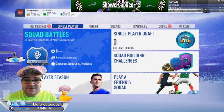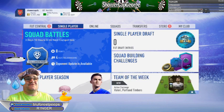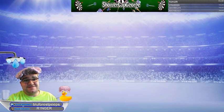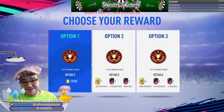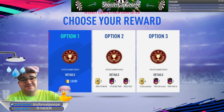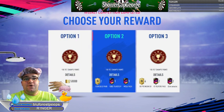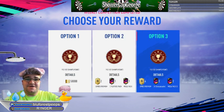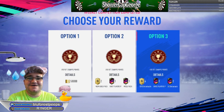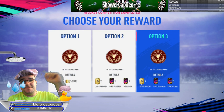We've got more weekend league rewards and the division rivals. We go to our division rivals ones - I think we stayed on rank one division five. So option one is 58,000 coins. Option two: the jumbo premium gold pack, the rare players pack and the mega pack. Or option three: four jumbo premium gold packs, two rare player packs, and two mega packs - the untradable ones.